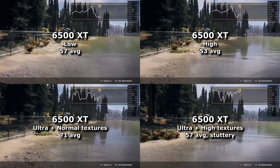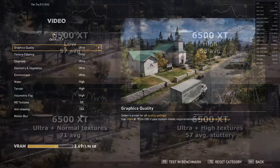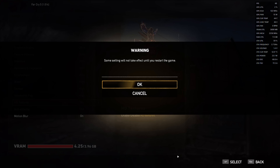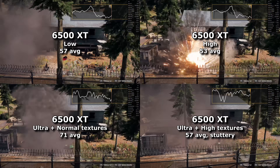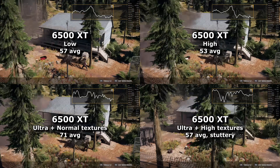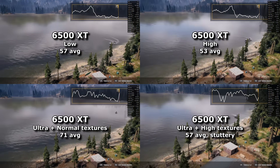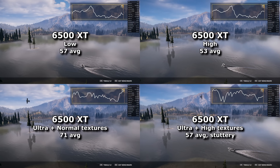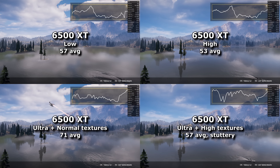I got the highest framerate in this game at the highest graphics settings — it's so ridiculous that I would have retested it had my CPU not died on me. The last thing I attempted was the HD textures, which on the menu appeared to max out the 6500 XT's 4GB of VRAM. It still managed 57 FPS average, same as at low preset, but it stuttered from time to time so I wouldn't want to play on these settings. In conclusion, a bit of a silly video, because typically when benchmarking you either want a CPU or GPU bottleneck, and not a bit of both at the same time — which is the opposite of when you're actually playing a game, where ideally you'd like both to be a bit bottlenecked because that means your PC is balanced.